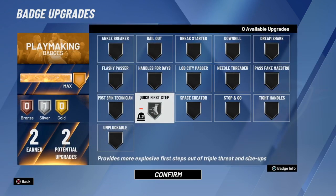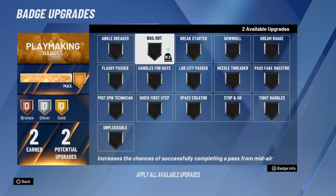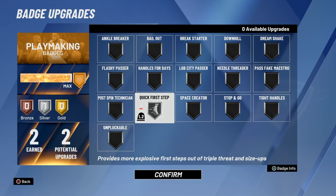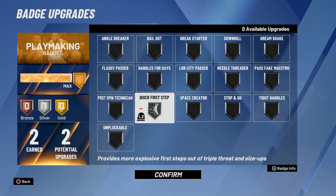Playmaking — you already know I talked about this in previous videos. I got silver Quick First Step because I don't need anything else. For certain situations I'll probably try silver Downhill just to try it out, but Downhill increases your speed with the ball in transition and I'm not planning to have the ball in transition. After getting the board I'm gonna pass it out to my guard or somebody downcourt. So Quick First Step is really the only badge you should use on this build for playmaking. If they buff Unpluckable, I might put that on too.